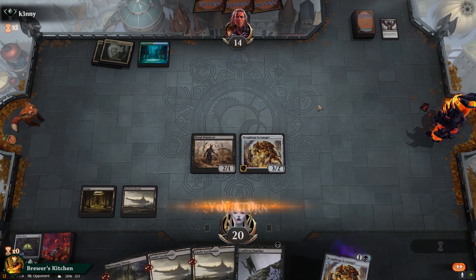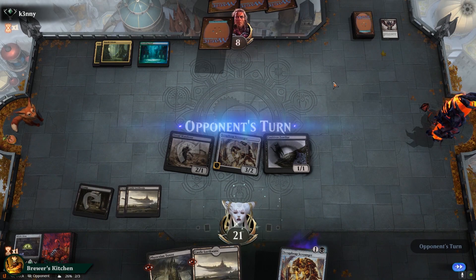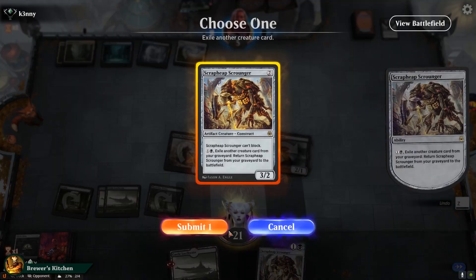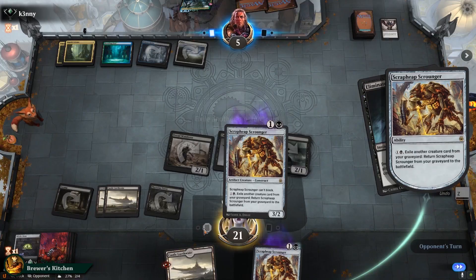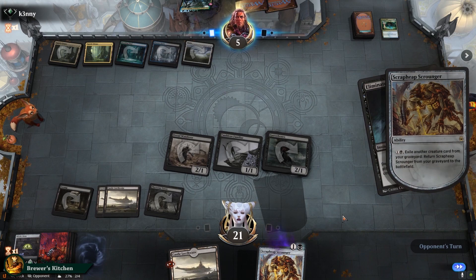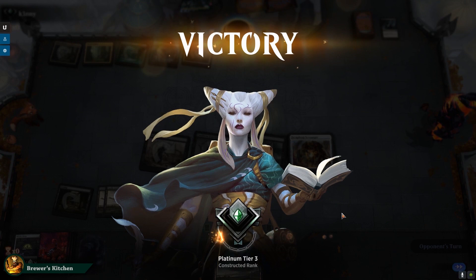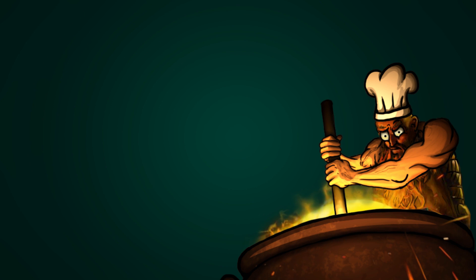Opponent plays Uro, goes back up to eleven, plays a Land and passes. We play a Land, swing for six and play a Gutter Bones. Opponent plays a Plains, eliminates our Scrounger. We sacrifice it to the Tower — pretty unnecessary, just get it back right away. Opponent casts Growth Spiral and that is GG. Pretty uninteresting game. I just wanted to show you that you win some games just by going aggro in the early turns. Not gonna show more of these games since it's pretty uninteresting content. This deck can do so much more. Let's get into the next game.